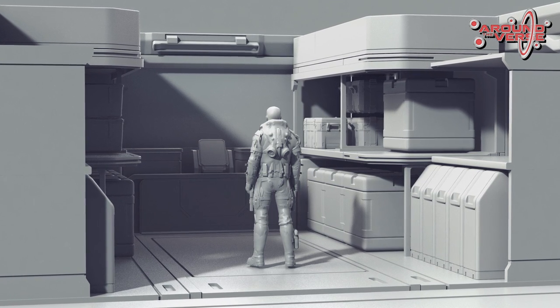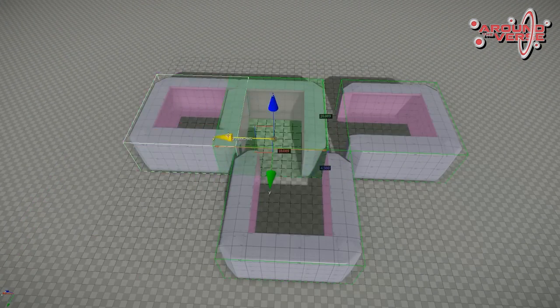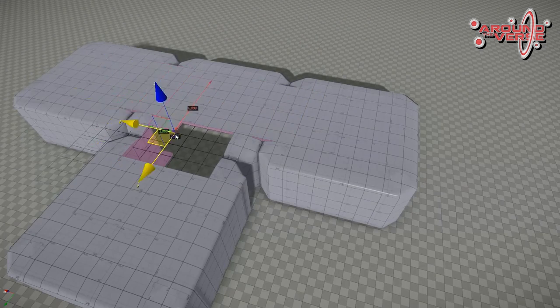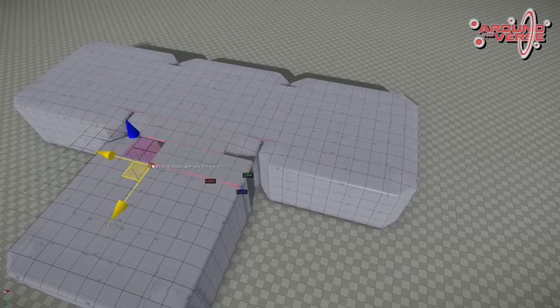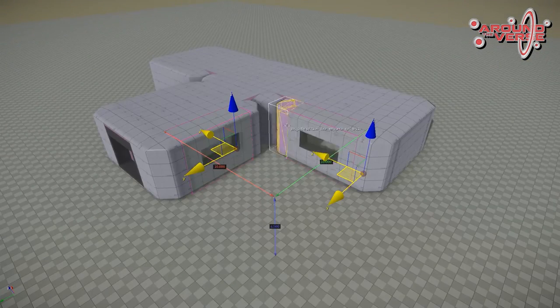We build all our environments modularly — we have to in order to incorporate the vast number of environments we need across our universe. Once the concept has been signed off from Ian, we will start breaking that concept down into its constituent parts in order to figure out how many pieces we need to begin the process of making the brand new building set, which is going to be our high-tech surface outposts. We took the concept and made the outpost layout using the template set, which is a set we use to white box all of our levels. It's a basic set, to metrics, with a simple material on it, good for artists and designers and engineers to block out areas and test with. We took that, modified it slightly, and started creating the outpost layout from concept.